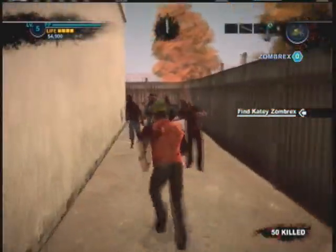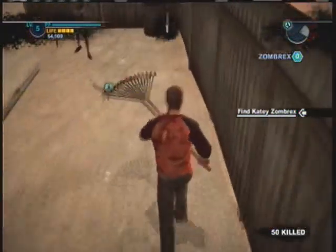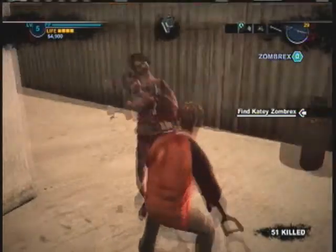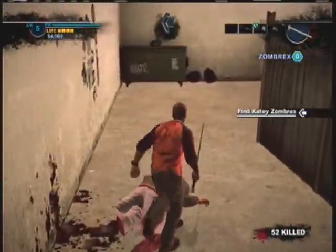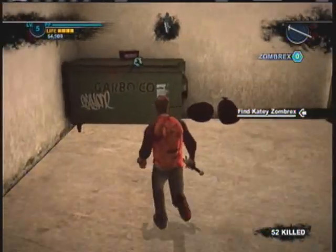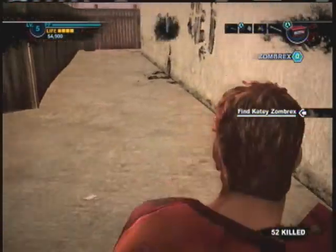So this is in like some alleyway, and this is the battery — car battery kind of thing. It's on top of this dumpster right here. And you're going to need to combine that with the rake. So if you don't have the rake yet, go back to the hardware store and get a rake.